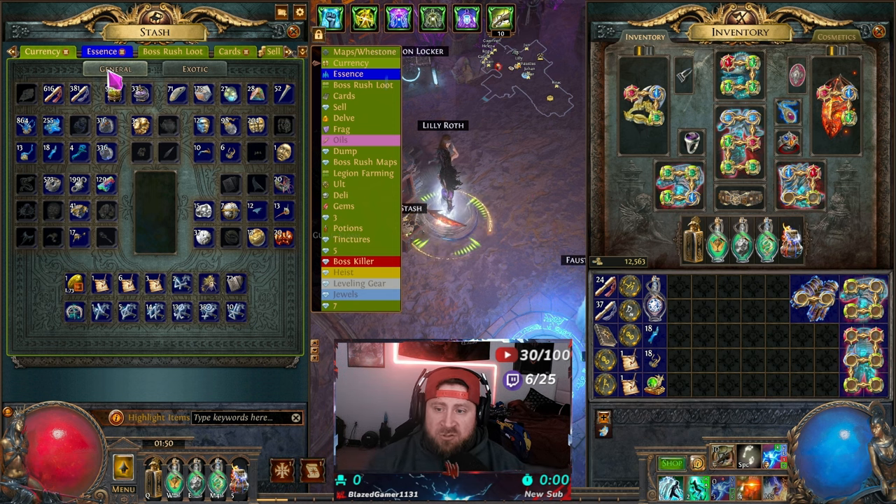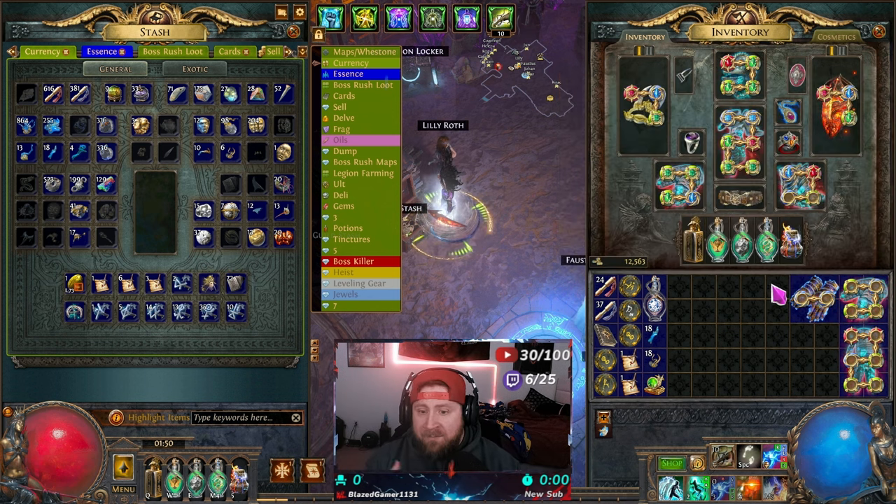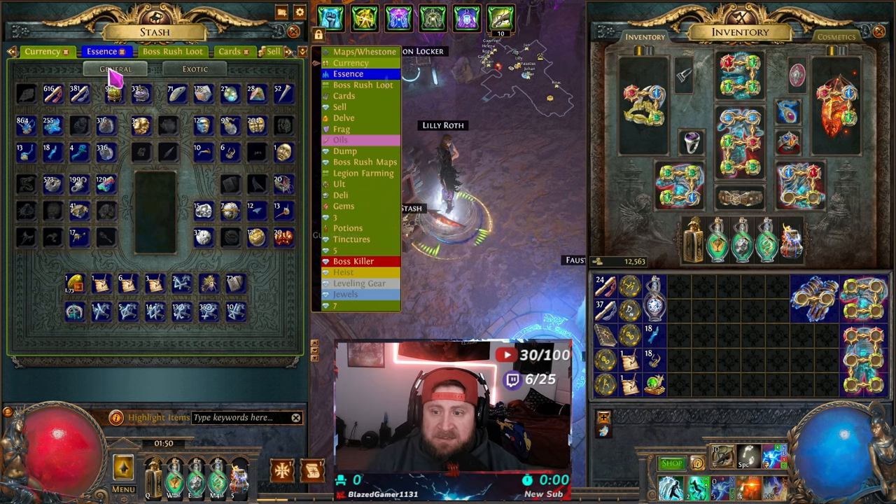The main general currency tab is what we're going to be using for pretty much everything — to customize your gear, upgrade, craft, all of that. Your exotic tab is going to be for more exotic items used for bosses or to craft very particular gear pieces. Crafting is going to be a little more intense in POE 2, but this tab is fantastic. It is the very first one you should purchase, especially if you're only going to get one tab.